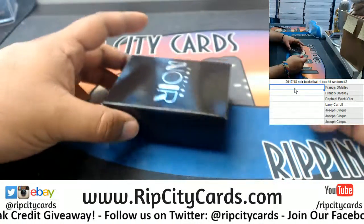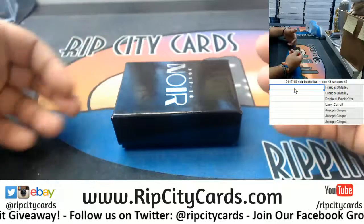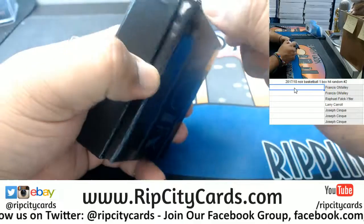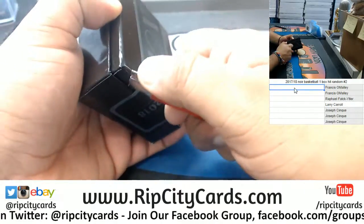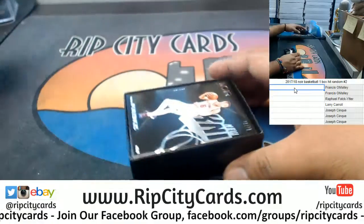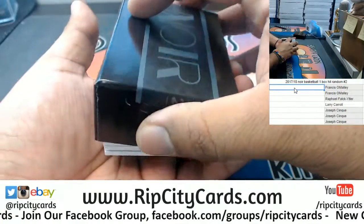So this is how it works - I'm gonna open the box, show everything, make a note of it, and then we're gonna random everything. A Chuck Barkley would be pretty sick, let's see if we can hit it.